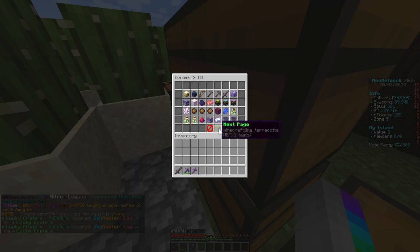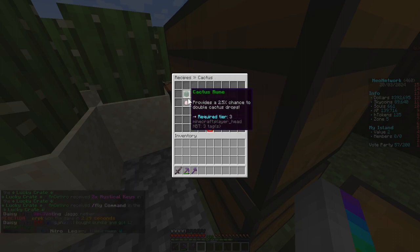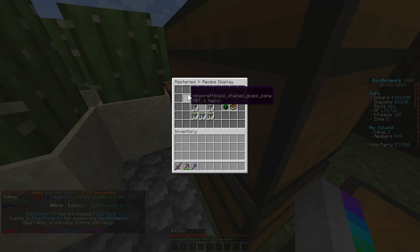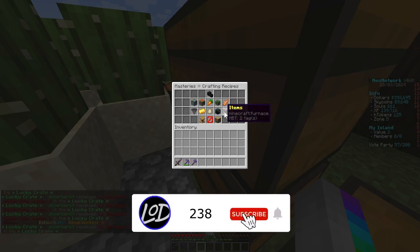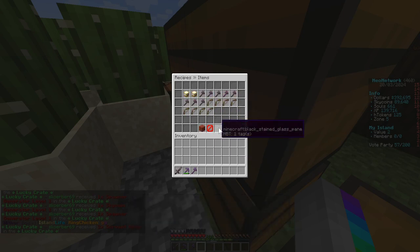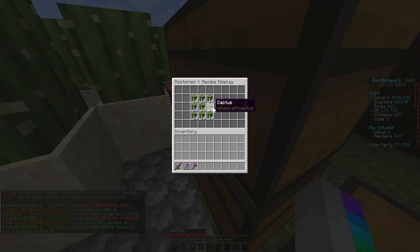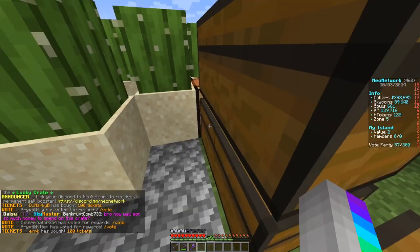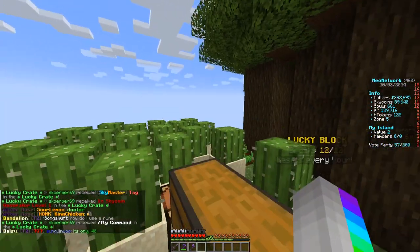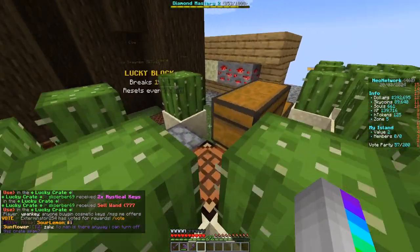Going to all recipes — cactus level one provides a 2.5% chance for double cactus drops, but the huge thing is we need a lot of enchanted cactus. Enchanted cactus is 16 cactus each, and we need 10 of them, so that's 160 cactus total to make our tier one cactus minion, which will automatically mine cactus for us. Then we can make this fully automated, which is super huge.